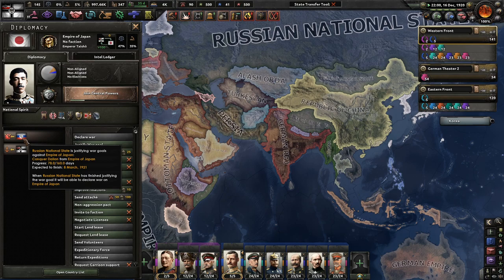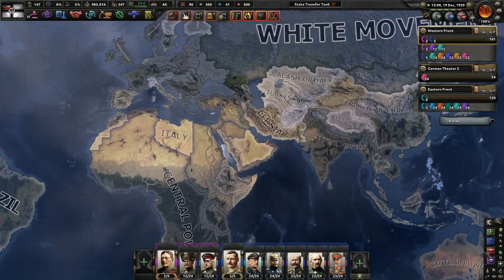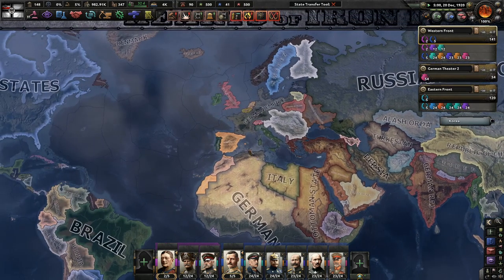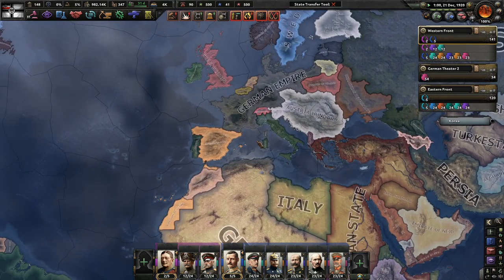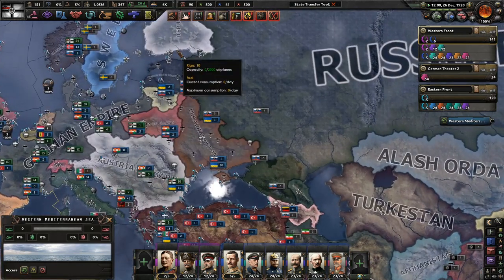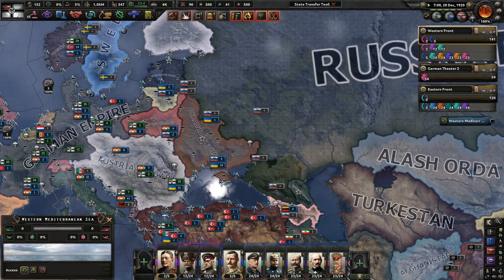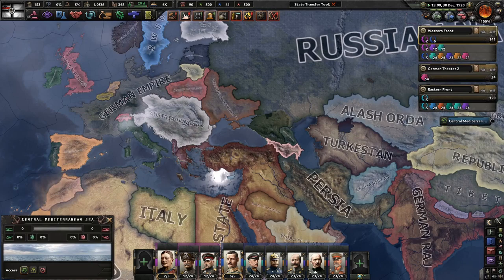The Russian national state is justifying against Japan - whatever, it doesn't matter since we're pretty much done here. For the future, there are a couple bugs that might be changed and fixed - like the UK not being able to deploy their navy when they need to, because I was worried about that. I love that we have the Russian Civil War at the end. I love that we have a Brest-Litovsk Treaty in place in the game. It could maybe just be tweaked a little bit more. I'd love to keep working with this mod, and I will.